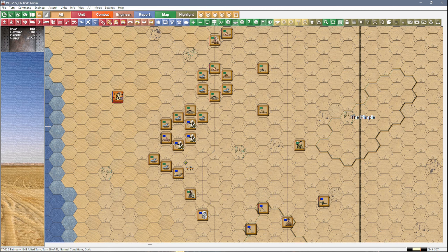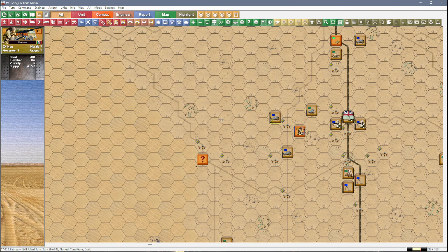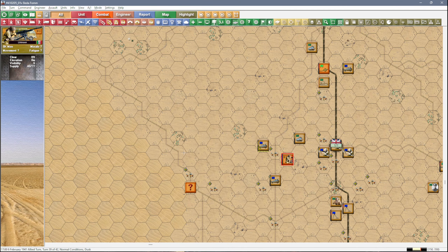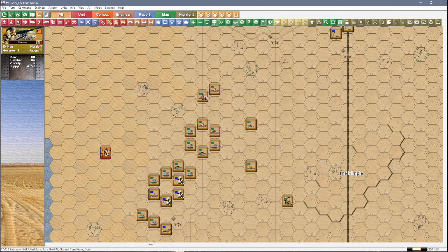We're approaching the end of the scenario with about three more turns to go. Most of the Italians are in British hands. We just need to chase down this unit over here, deal with this infantry, and there are I think three artillery batteries over there with an HQ. Definitely in the final stages here.